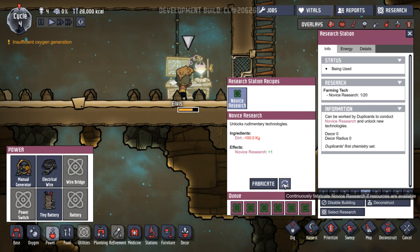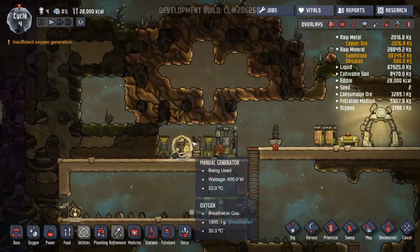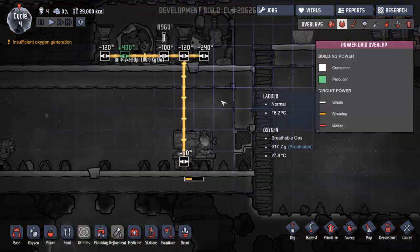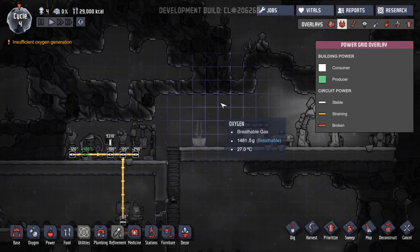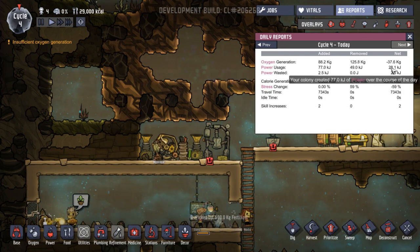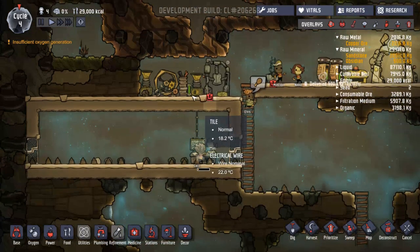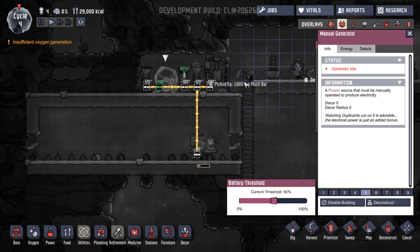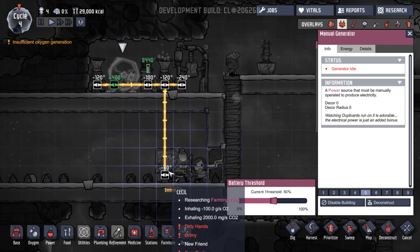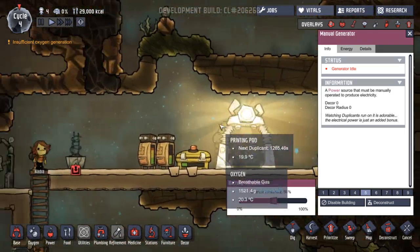Can I continuously fabricate novice research if resources are available? I might just manage that myself for now. But the power's going okay. I wish there was somewhere we could look - I bet there is. This gives me an overall power usage: 28. Power wasted 2.5. Added, removed. So we are actually making more power than I thought. It only takes 60. I think we're doing okay. Nobody's complaining about the lack of power.